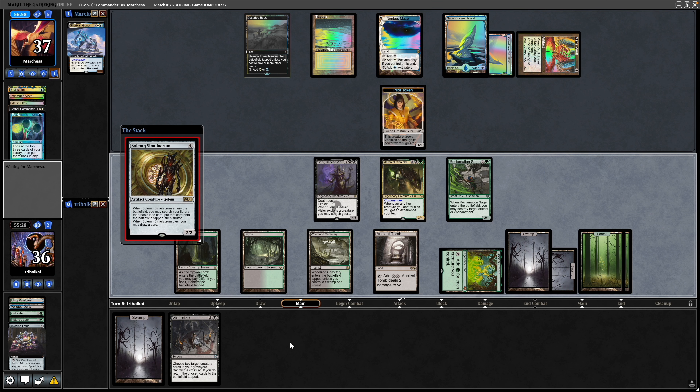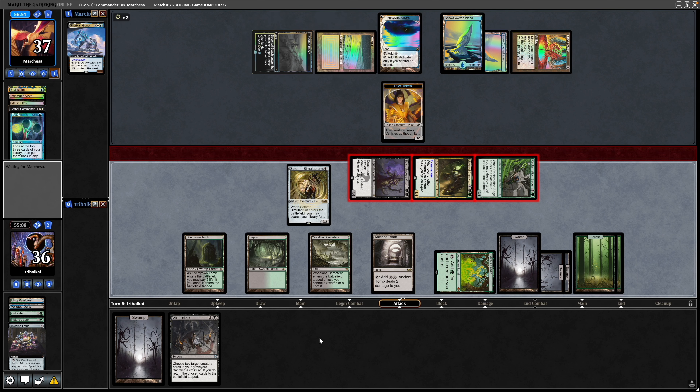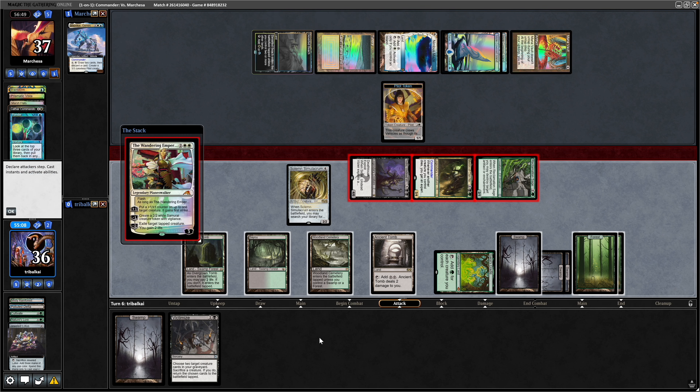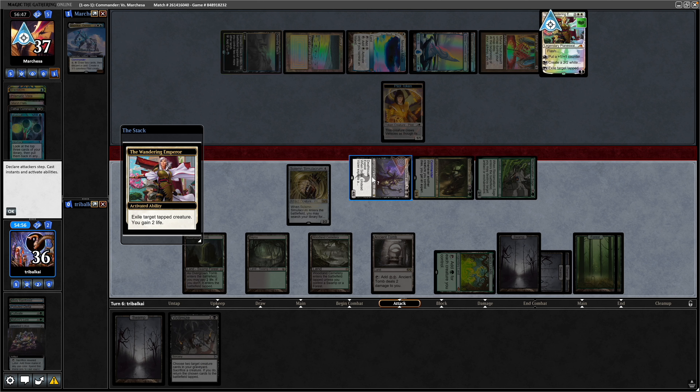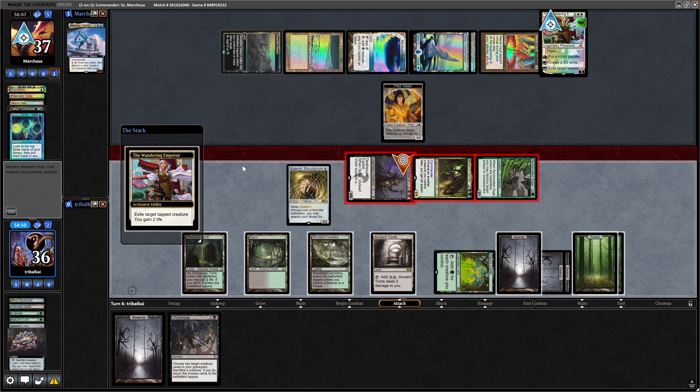Missing a Sack Outlet. Get another Swamp down — three, four, five of those; six if we play one next turn. Just start turning things sideways. We've got stuff going but have slowed down a bit. Wandering Emperor hits — nothing we could have done about that. They can Exile, and this is exactly why we want a Sack Outlet. Undead Vizier means we can't abuse Tutors on that. The Pilot Token gets thrown in the way of Merrin.